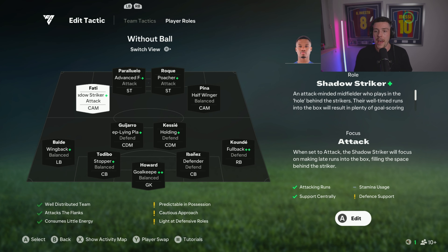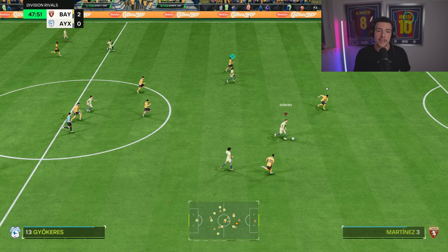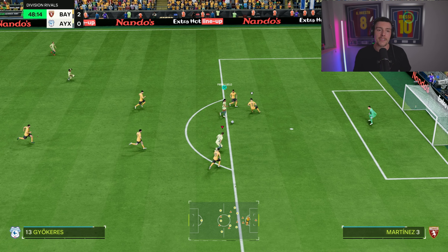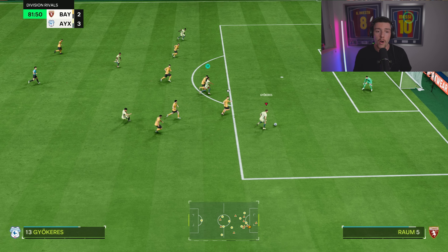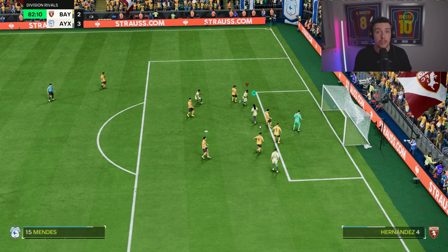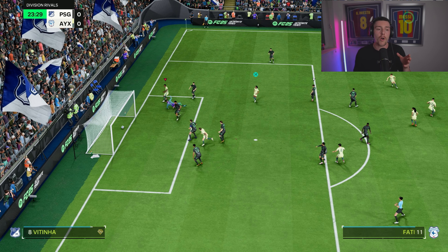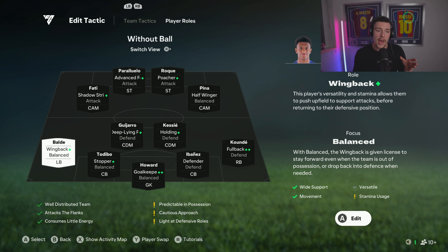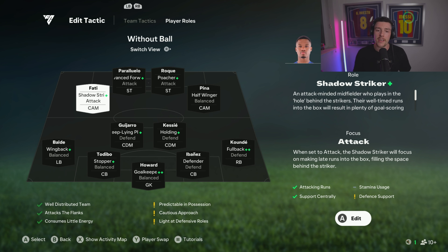Our first CAM is on shadow striker — so we almost play like a center cam. Shadow striker plus means he'll play just in behind the strikers. My forwards are quite weak — I'm in division five, nearly division four — and Rocke and Fatty are being stretched. This guy comes more inside because we've got Balde getting forward, which allows Fatty to come inside and link defense to attack. I recommend someone who can pass in this position.